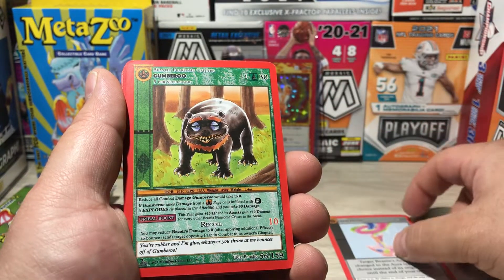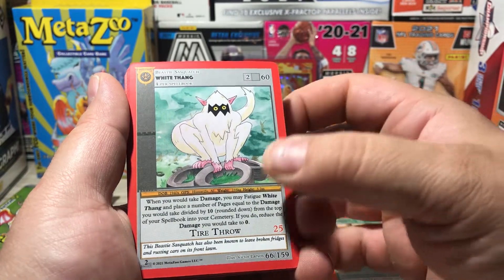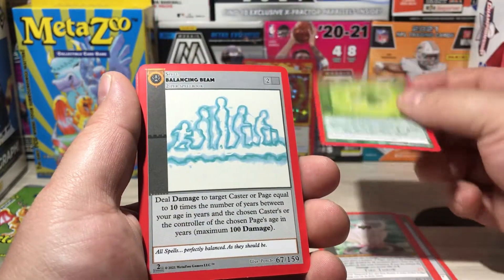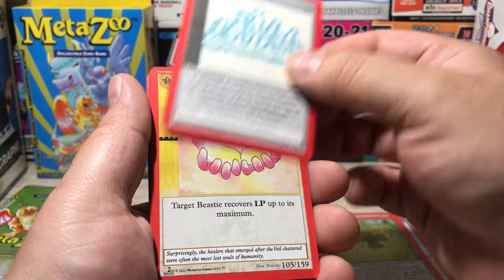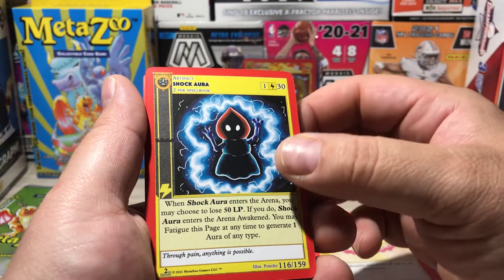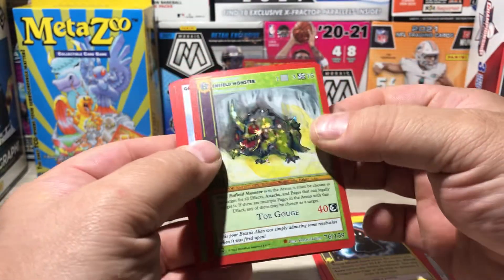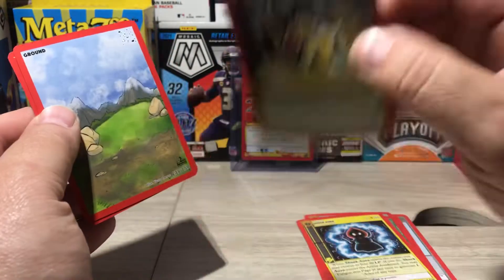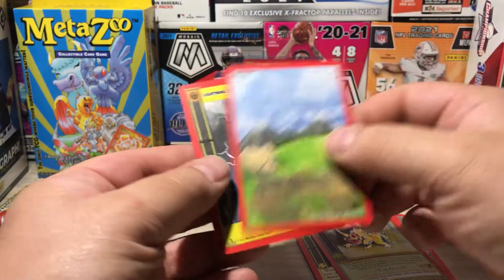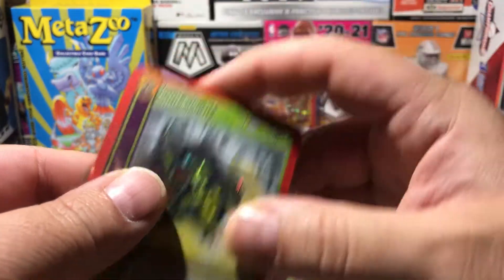Chaos Poison. Gumaroo. White Thang. Sam's Four-Leaf Clover. Balancing Beam. Miracle Touch. Shock Aura. Cool-looking cards. An Enfield Monster. Hollow. It's a little bent. We've got Ground and Lightning Aura. I have no clue if any of those were good ones.